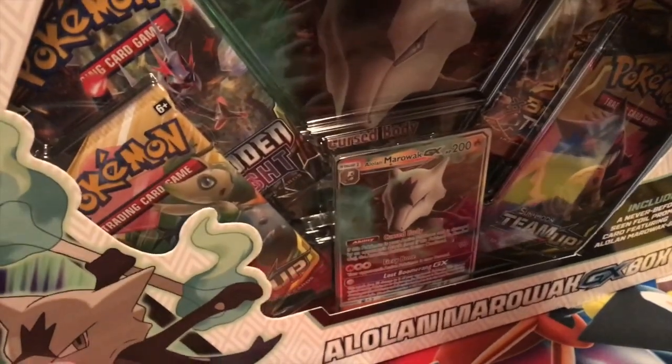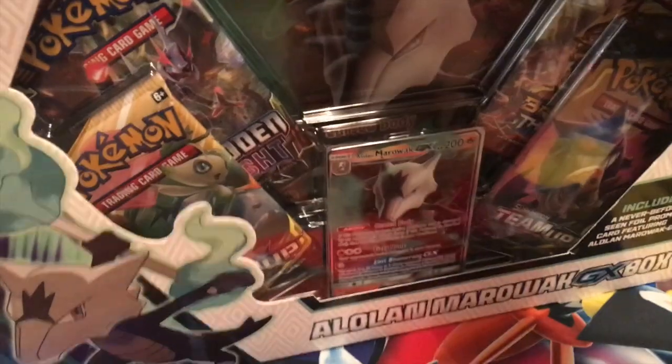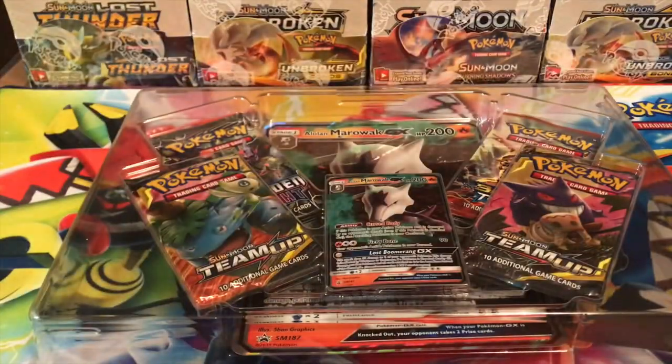This is a really cool box. I think the Alolan Marowak GX is really dope. It's so cool — a really, really, really nice promo card.